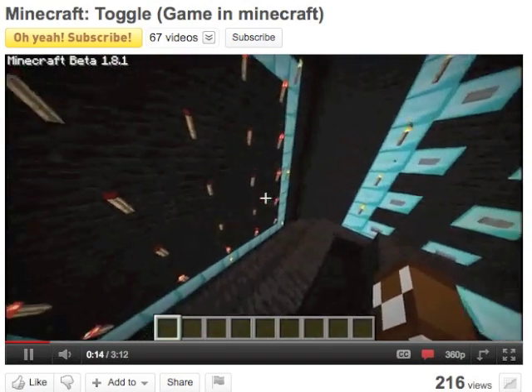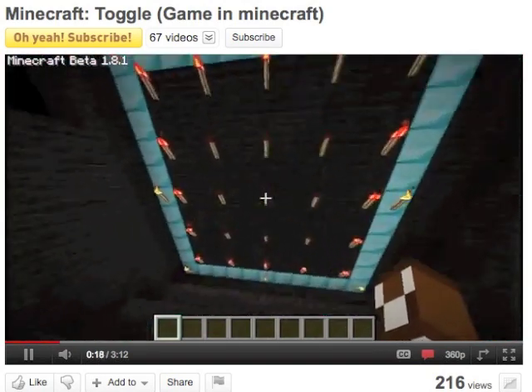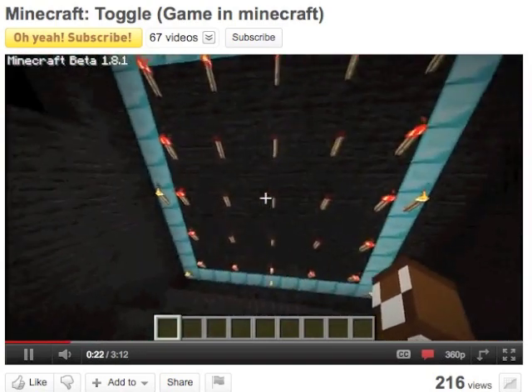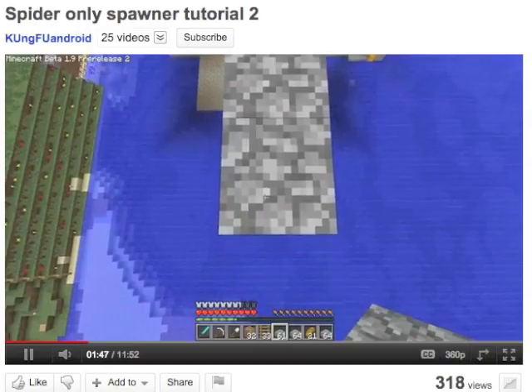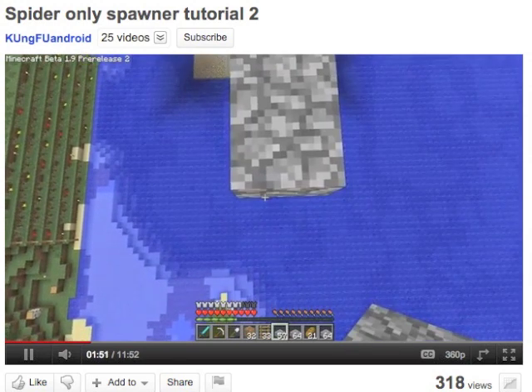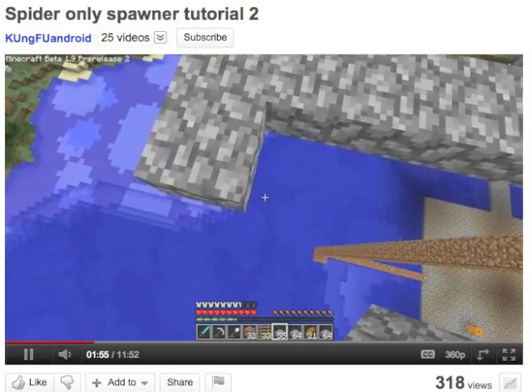He's done a little mini-game in Minecraft called Toggle, which seems to be a little bit like Lights Out if you're familiar with that. He says the world file will be available soon if anyone wants to try it out. Finally, a user called Kung Fu Android has done a little tutorial about how to make a spider-only spawn tower, so if you're in need of string go and check that out — it's very useful.